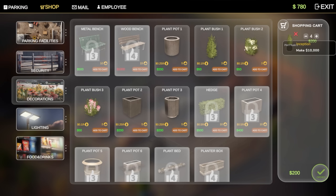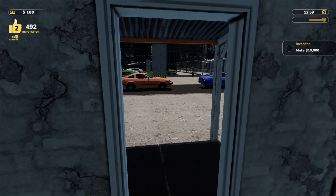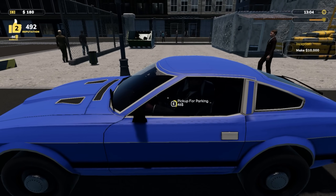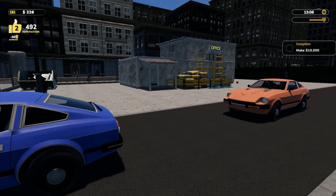I want to buy four of each type — let's buy four of each type. The reason I'm buying four of each type is I want to see how closely we can squeeze them together. If we can pack them in dense enough to start making some buku bucks, you know what I'm saying.